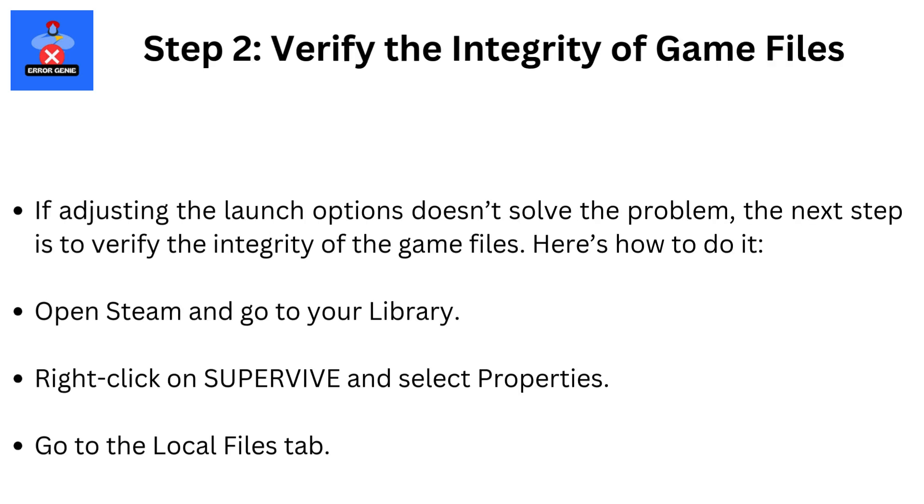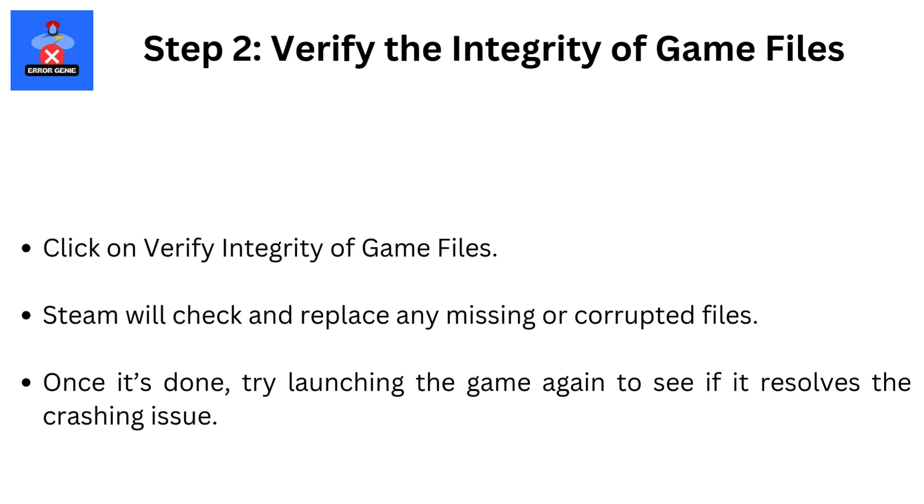Step 2: Verify the integrity of game files. If adjusting the launch options doesn't solve the problem, the next step is to verify the integrity of the game files. Open Steam and go to your library. Right-click on SuperVive and select Properties. Go to the Local Files tab and click on Verify Integrity of Game Files. Steam will check and replace any missing or corrupted files.